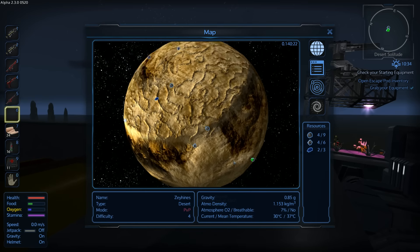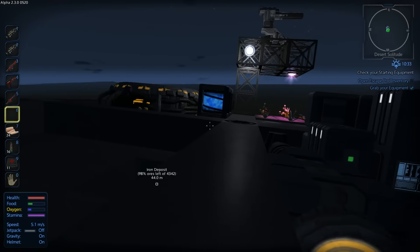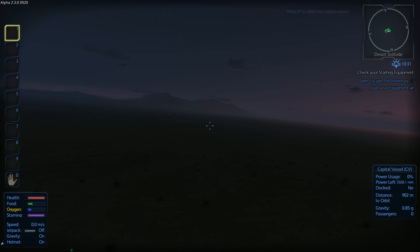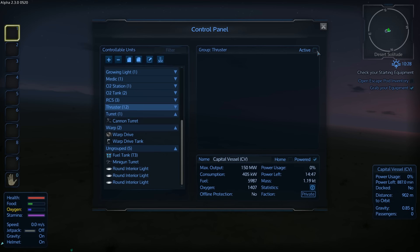I was thinking that maybe we should move closer to the Rados missile silo because it's going to be easier for us to capture it. While the large generator is being made, let's use this opportunity and move our ship to that location so we can see a bit better.